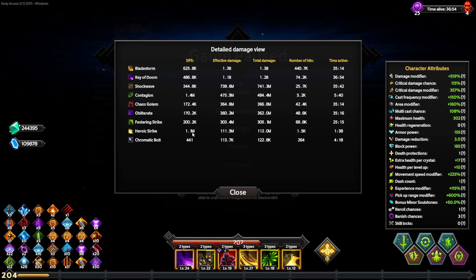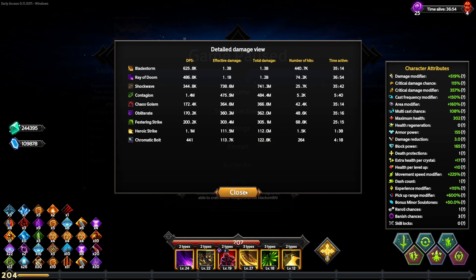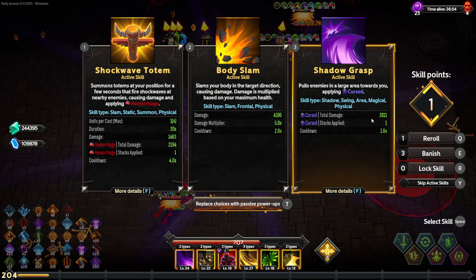How much damage is Rogue Strike doing? 1.1 million. Even the chaos golems aren't even close. Shockwave is doing a lot — that's just a ton of damage. So Shadow Grasp is also a ton of damage. I'm tempted to take it instead of Shockwave. I'm going to.